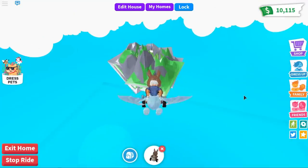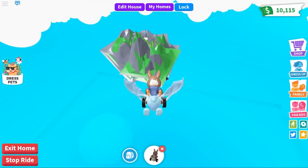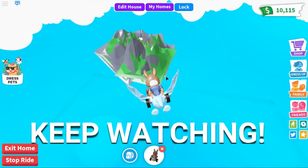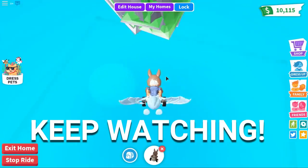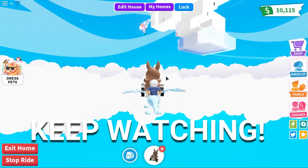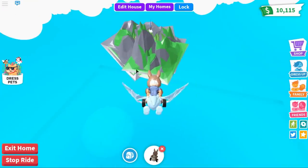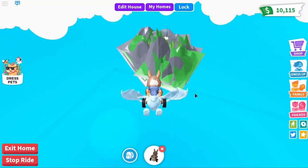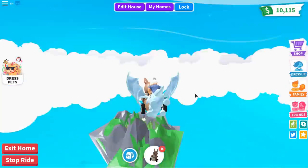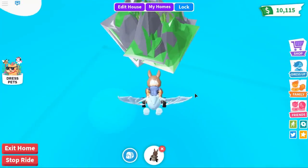We are going to go to the edge of the map right over here and go to the land where it basically gives you free legendary pets in Adopt Me. I am super duper excited for this. So if you want to do this, basically glitch out of your house all the way over there, and we're going to head all the way to the edge of the map. This is going to take quite some time, so we've just got to fly all the way there.